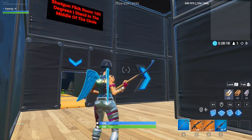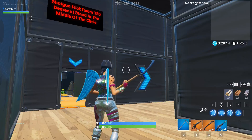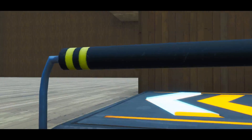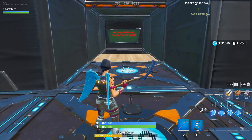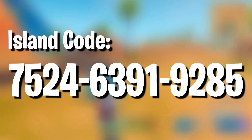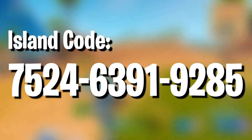Don't forget that warming up your aim is just as important as warming up your builds and edits, if not more important. I added a brand new free build room to my combat training course so you can practice your builds, edits, and aim all in the same map. I also added three more spawn pads so you can enjoy the course with up to three friends. The code you are seeing on screen is the version of the course that features all three new weapons and the free build room.